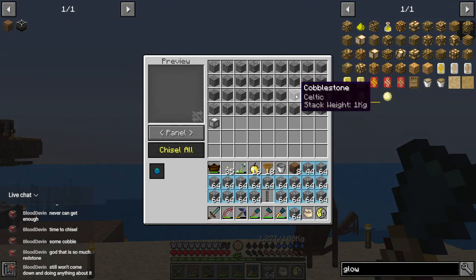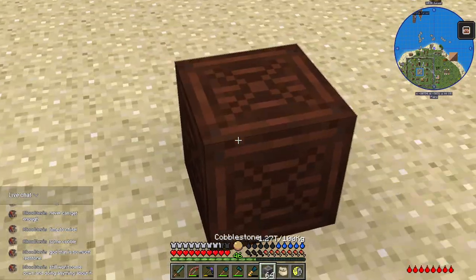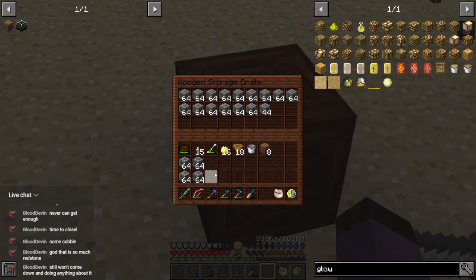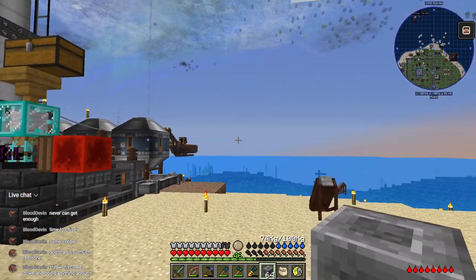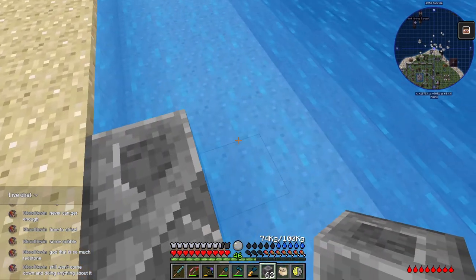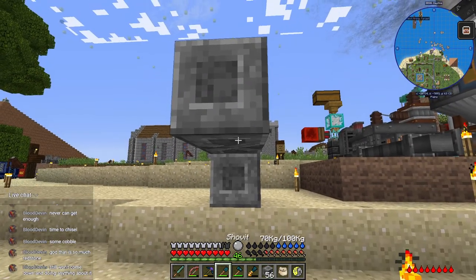I'm going to go with my same floor pattern — celtic with mosaic on the cornerstones, following around the glowstone paths. Chisel all — that took a chunk out of our chisel but it can handle it. I think I'm going to want to make two layers of platform: one for the top working layer and one for a maintenance layer. We'll make the maintenance layer as low as we can down at sea level, and the platform will be built one level higher, giving me headroom in the maintenance layer.